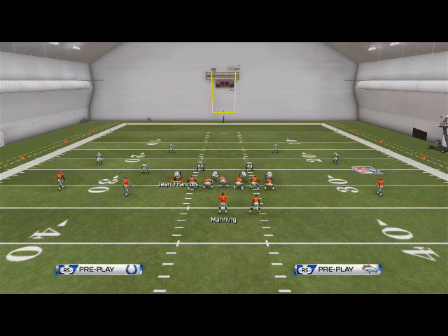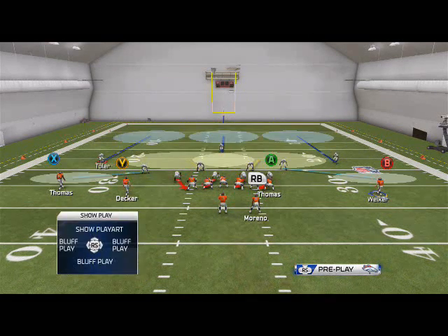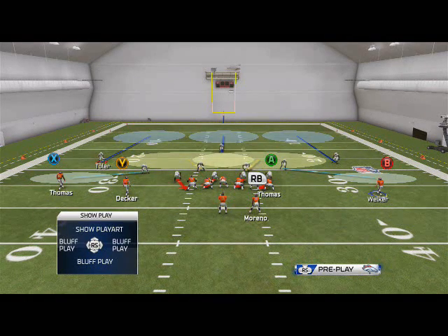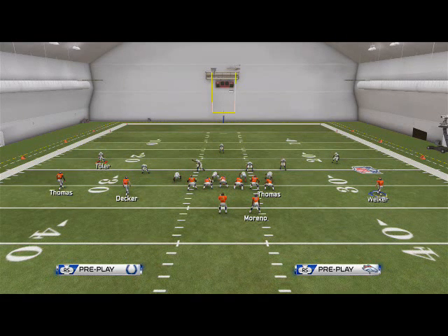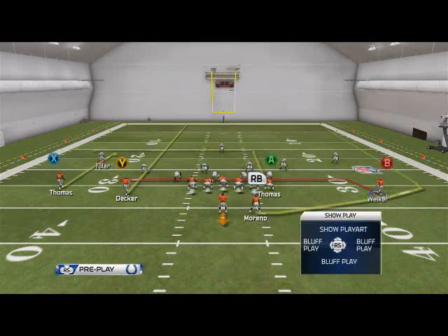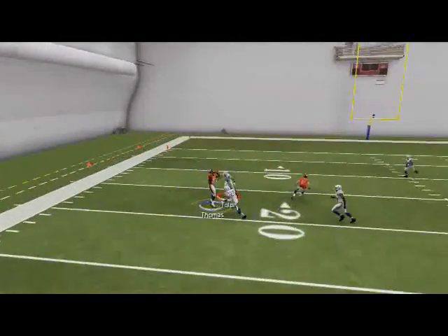How do you read Cover 3? Cover 3 could be one of two things — it's 3 deep. You'll see 3 deep defenders: Toler, Landry, and Davis — meaning there are 3 guys deep, typically followed by 4 or 5 guys in underneath coverage. With 3 deep and 4 under, they're weaker in the deeper areas of the field, so this is a situation where you'd trust 4 verticals. What I like to do against Cover 3 is attack the outside with a curl route to Thomas and a streak to Decker, easily beating that coverage.